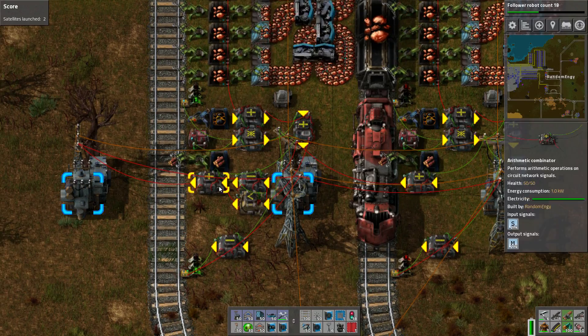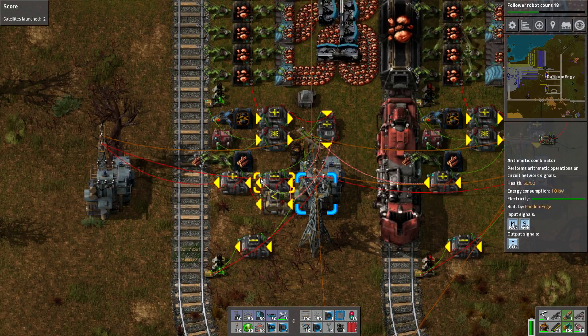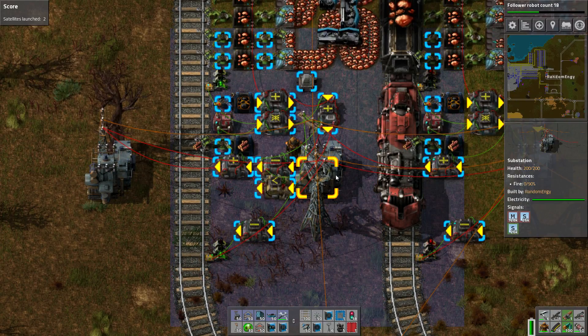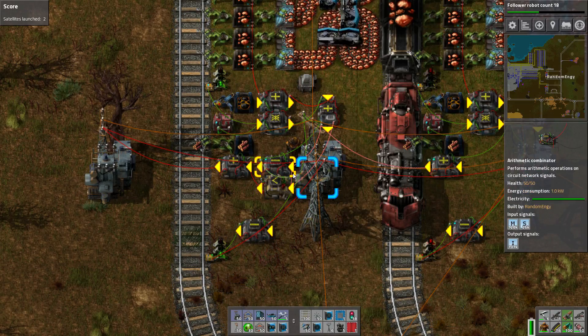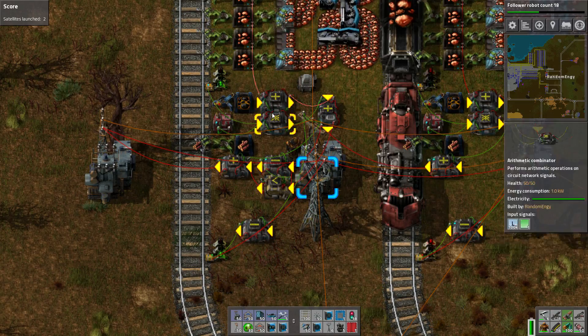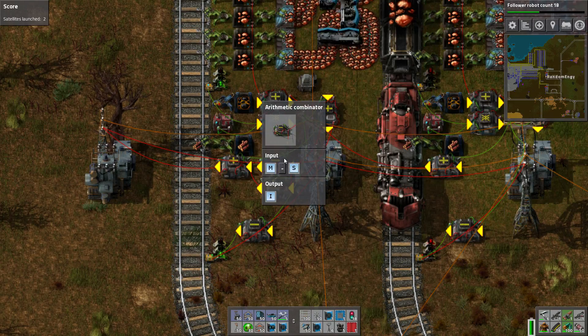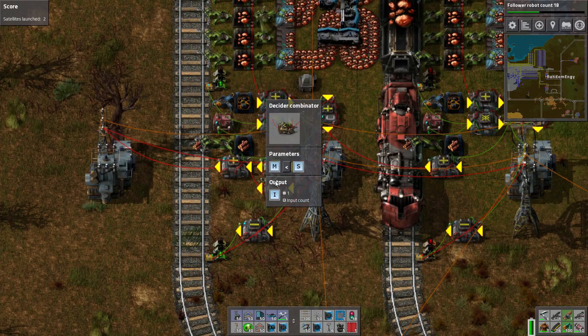And in order to get the next stage of the minimum, these three combinators right here are what calculate the new minimum given the current minimum coming in through the substation on the M signal and the new S signal coming from this station — so how much storage in here. There's an arithmetic combinator with M minus S, outputting I as an intermediate signal.